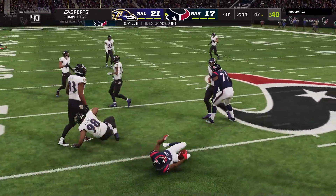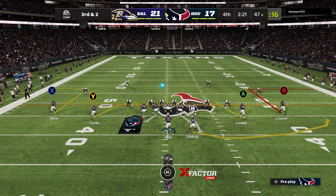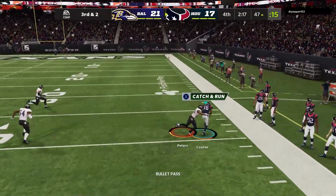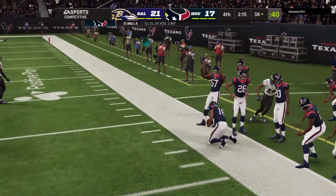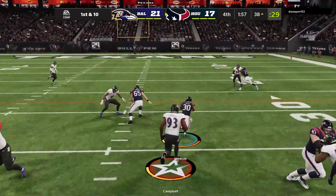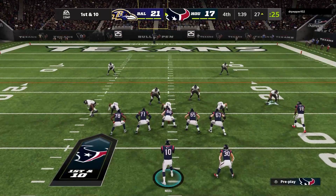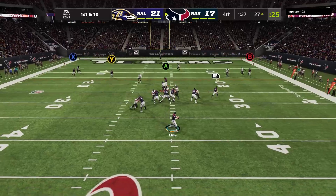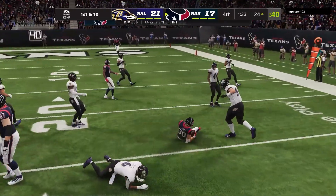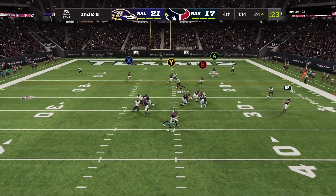We're able to get that hitch open. Brings up third and two — I'm going to run mesh. That's a really tight, difficult throw. But Mills — you see what I was talking about where accuracy doesn't really matter in this game — Mills is able to squeeze the ball in there and put it right on him. That's a long throw too, especially for someone with accuracy in the 60s.